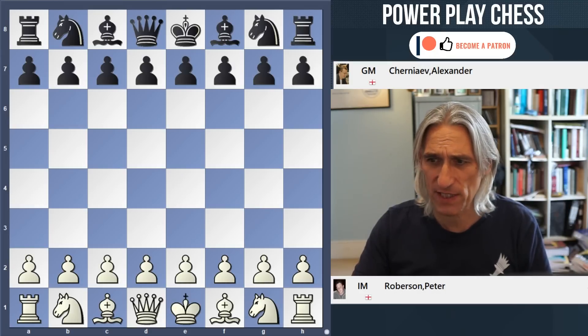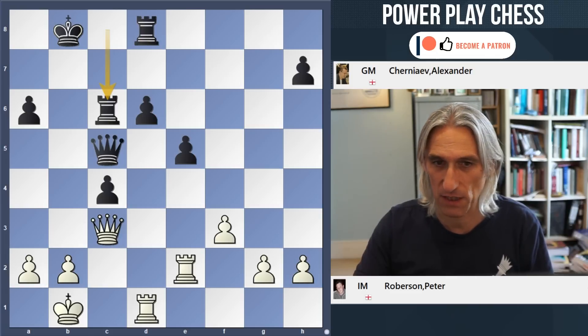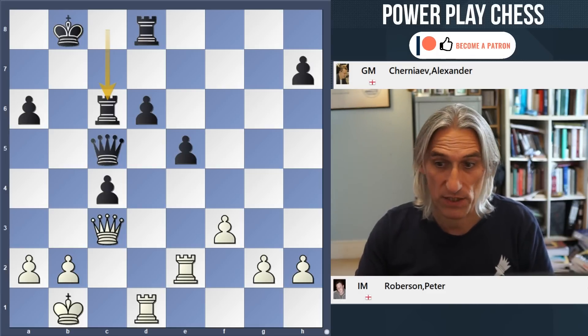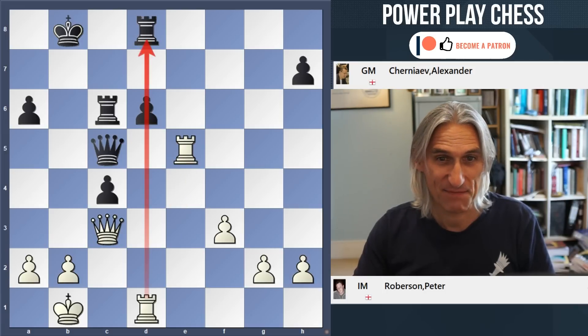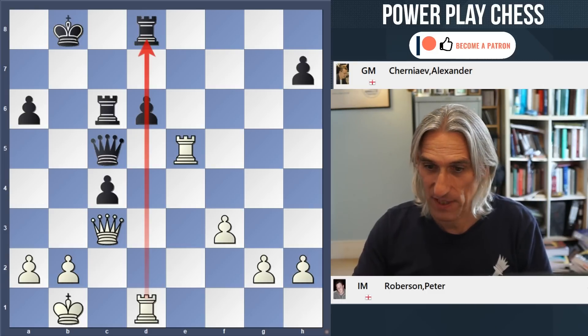This was a very tense game - Peter Robeson playing for Hammersmith against Alexander Chernyaev. Quite a nervy middle game, but white broke through very nicely by exploiting a pin. That was a nice game, very tense.